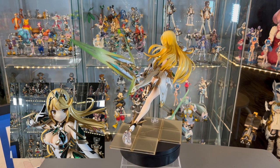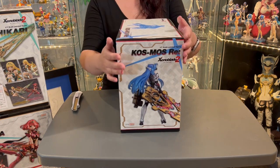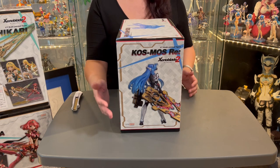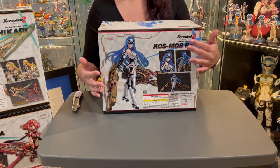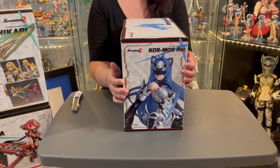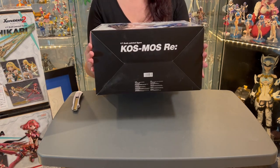Finally, we have the KOS-MOS figure from the Xenoblade Chronicles 2 series. This figure came a full year later than the other two, which is why the box looks a bit different. On the side of the box we have a photo of the back of the figure; on the back is a full image with insets and legal jargon, plus the hologram to indicate this is a legit Good Smile figure. On the side is a close-up of KOS-MOS with the alternate visor and little cat ears — so cute. The top has just a silhouette of KOS-MOS, and the bottom says 'KOS-MOS Re' — a remix or remake; I'm not entirely sure what this means.